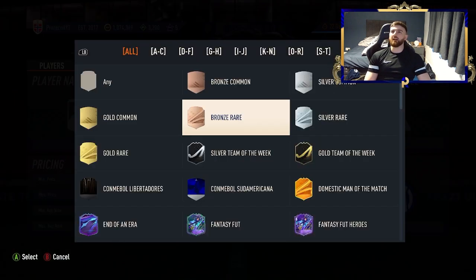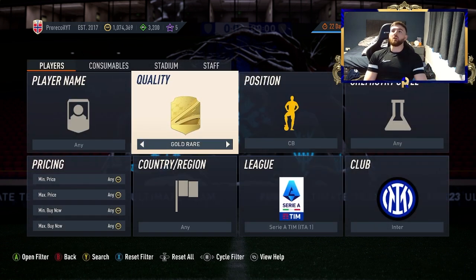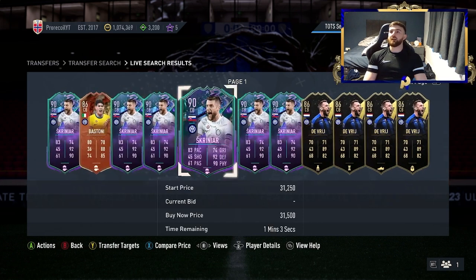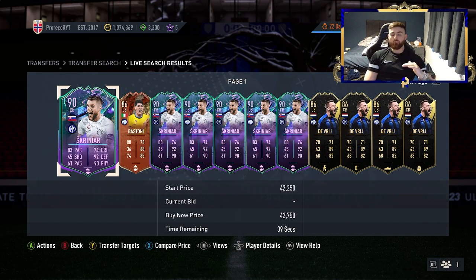First of all: Centerback, Serie A, Gold Rare, Inter Milan. This is a dual filter. You have the Gold Rare version where you've got Centerback, Gold Rare — you're going to find De Vrij, Bastoni and Skriniar. You can also take this over to the special section where you're going to find Bastoni, Skriniar and De Vrij as well. All of these are at the 30k mark on the special. So you can advance from the lower filter to the higher one really easily, and that's the kind of filter we absolutely love.